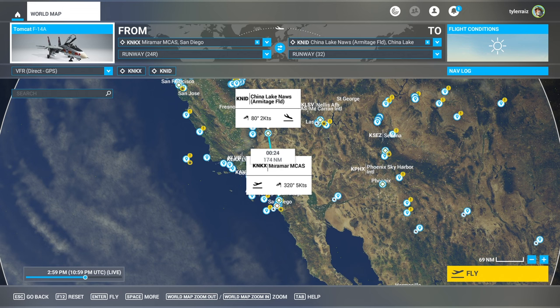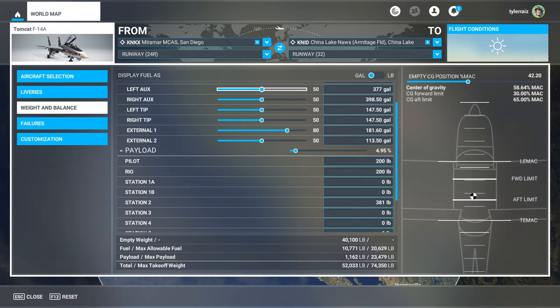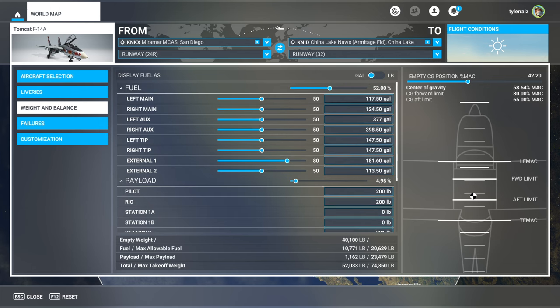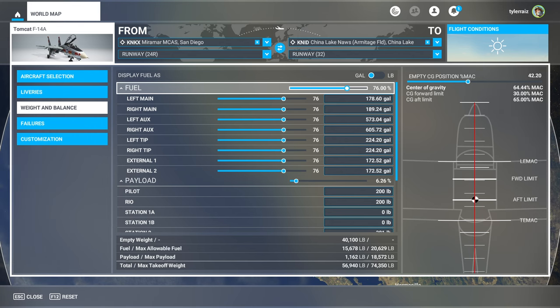Hello everyone and welcome back to FlightSim, where I'm going to test out the IndioFox Seco/Heat Blur F-14 from Miramar to China Lake and we'll put it through its paces. I'm going to fly the F-14A — there is a B variant that comes with the package as well — and I'm fueling it to about three quarters full, because we're going to try and go high and fast for a bit and will probably use up a chunk of fuel with that.